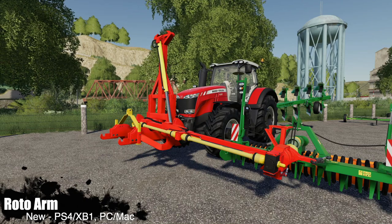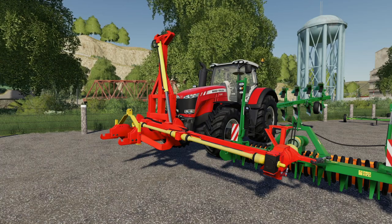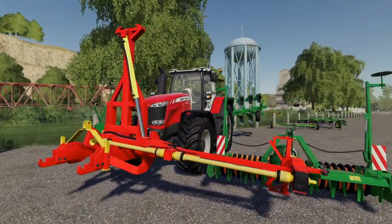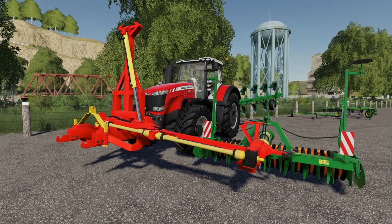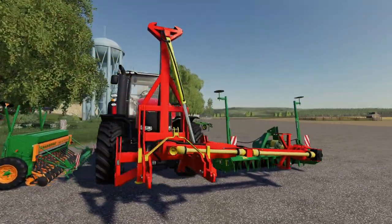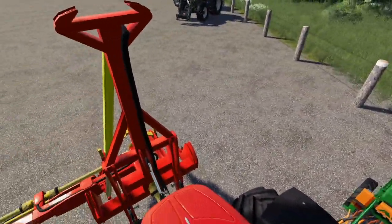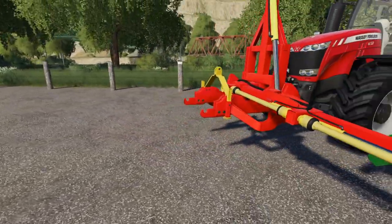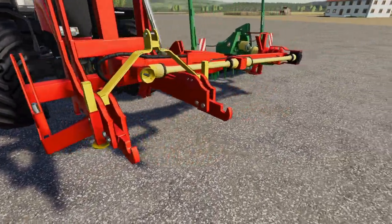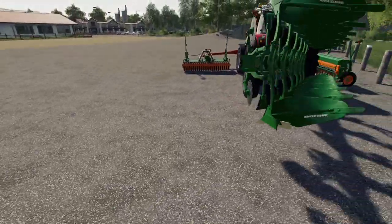Next we've got something that only a mad scientist would come up with - this is the Roto Arm by SMI Modding Team, the same team behind the Grisoni headers that fold in half. This is the kind of mod I want to see in Farming Simulator - stuff I didn't know I wanted or needed. It's just a front-piece stamp base layout with an additional front PTO and an additional front three point.